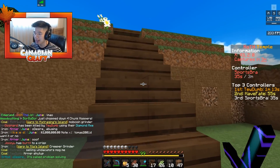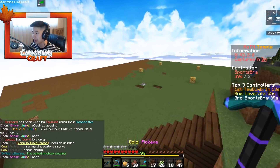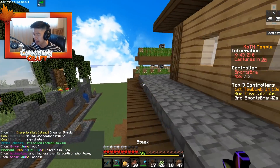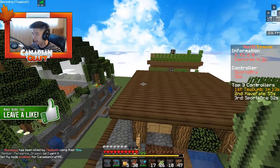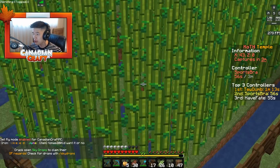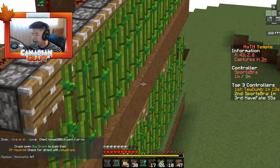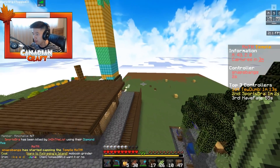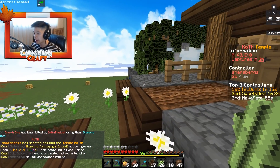Welcome back to another video. We are back on Skyblock on archon.net on the Origins realm. Since last episode, our island looks completely different — we have a sugarcane farm which we built last episode, but now an automatic one, and we built a cow farm. A lot of this couldn't have been done without people that helped on my island.